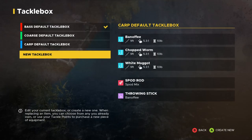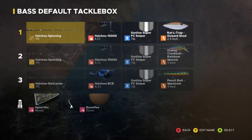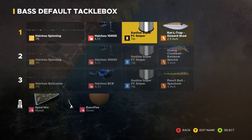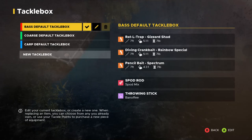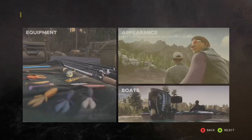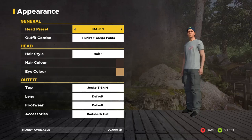Customize is where you can add a new tackle box, create a new tackle box, rename a tackle box, or delete a tackle box. This is where you go to pick your equipment. I'm going to go over that in a separate basics video — right now I'm just overviewing all the screens.